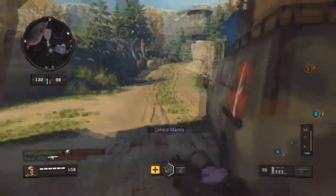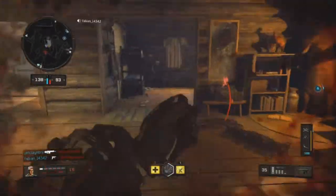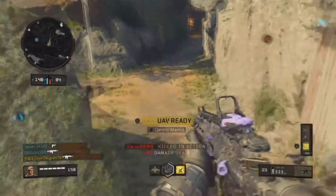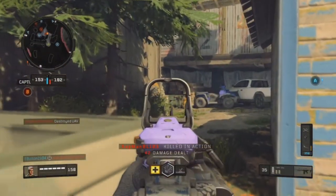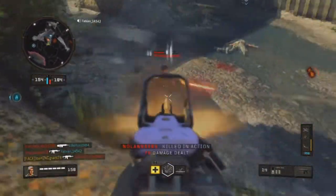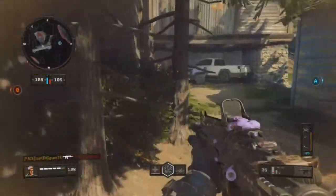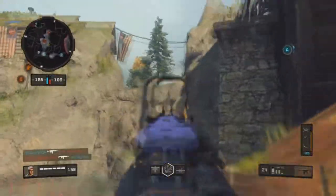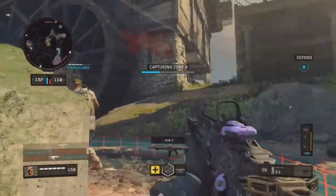I'm not sure where Treyarch went wrong, because usually their spawn systems aren't this bad. In Black Ops 2, if the enemy pushed hard into one side you'd automatically spawn at the opposite flag, and in Black Ops 3 it wasn't a big deal either. Now in Black Ops 4 it's a major problem — where did you go wrong, Vonderhaar? Tell me your stories in the comments and let's compare experiences.